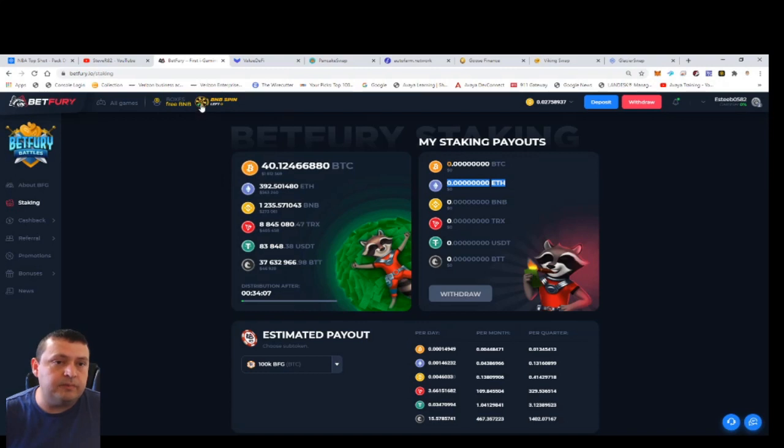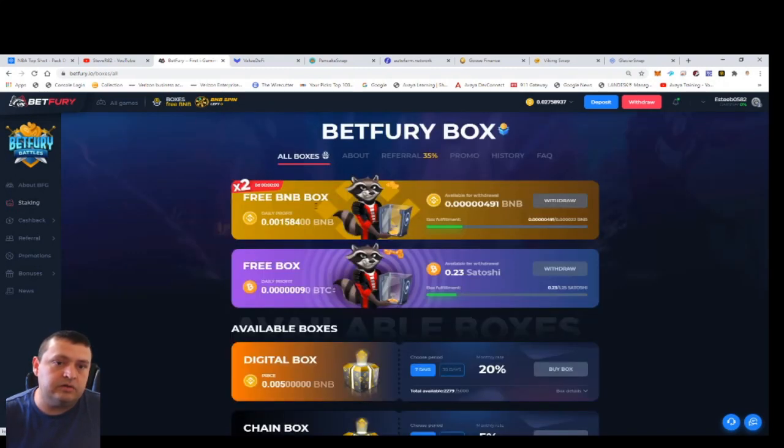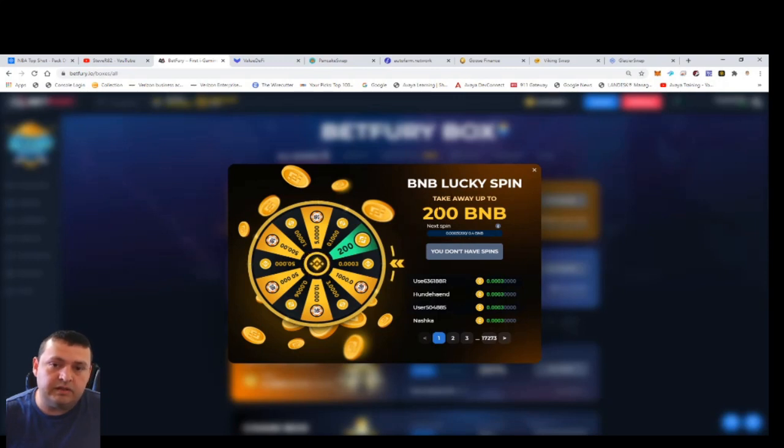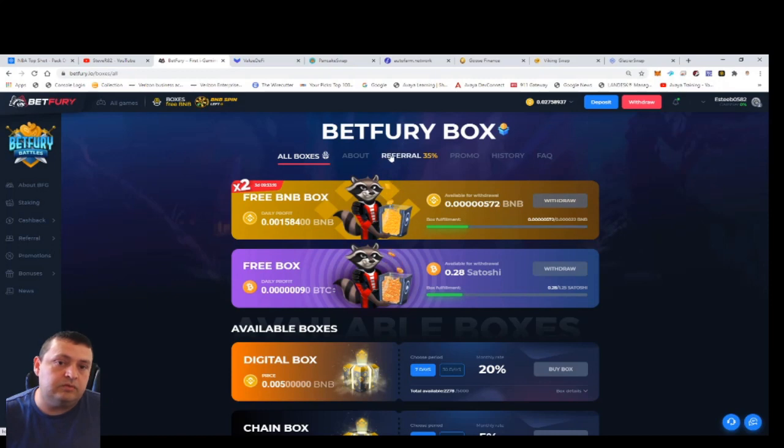They're doing a special promotion right now — a special wheel where if you gamble with BNB you can earn a spin to win up to 200 BNB. For every 0.004 BNB you gamble you get a spin. The spins can win you the farming tokens or they can win you BNB. Most people are probably going to win about 0.003 BNB most of the time. If you collect the faucet for a couple of hours you get enough BNB satoshis, which you can then go gamble with.